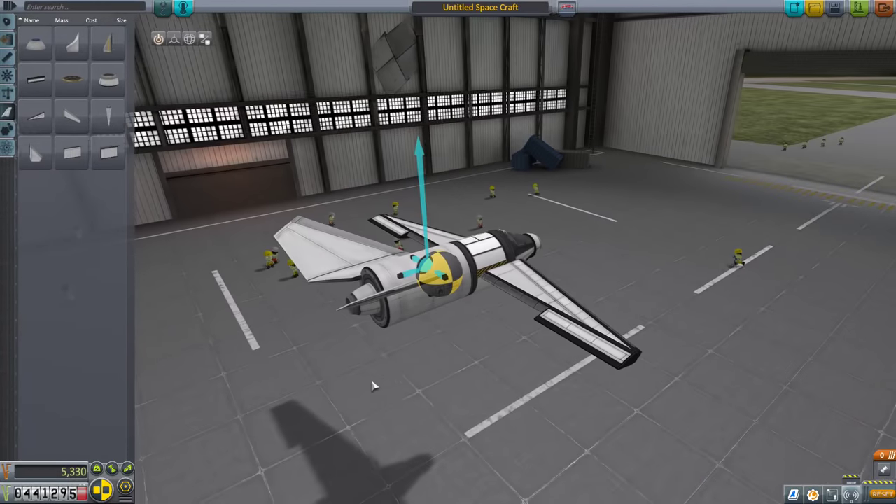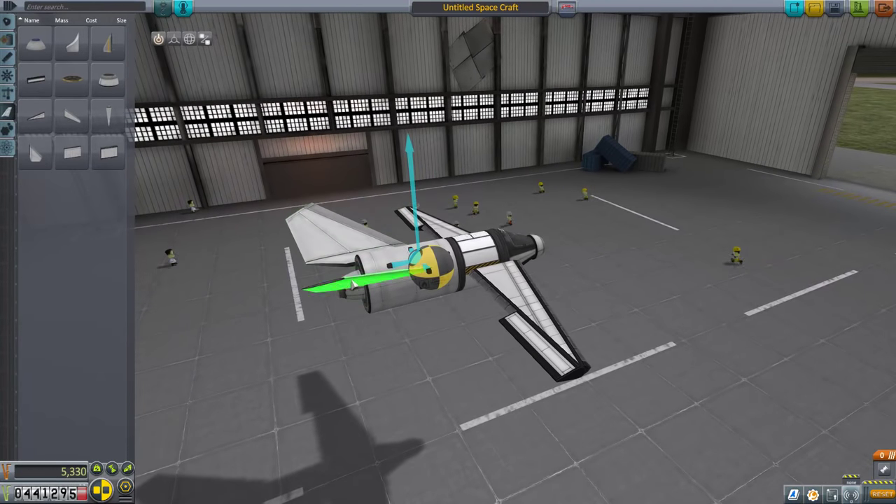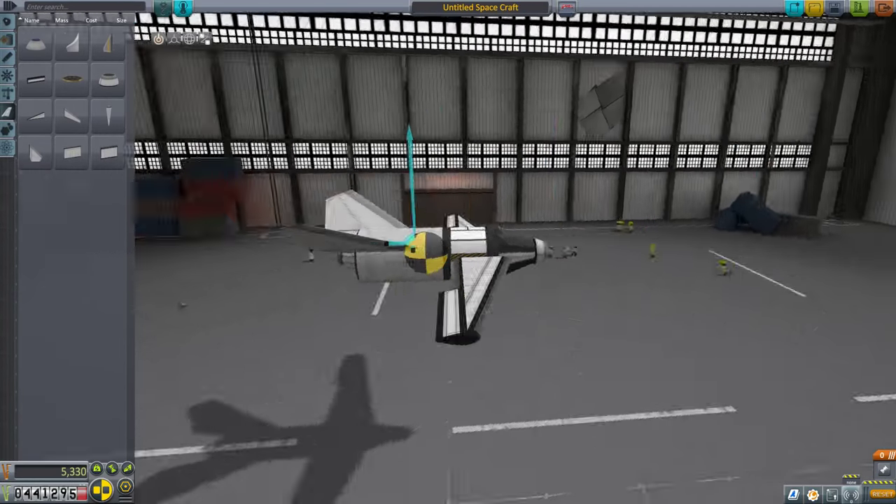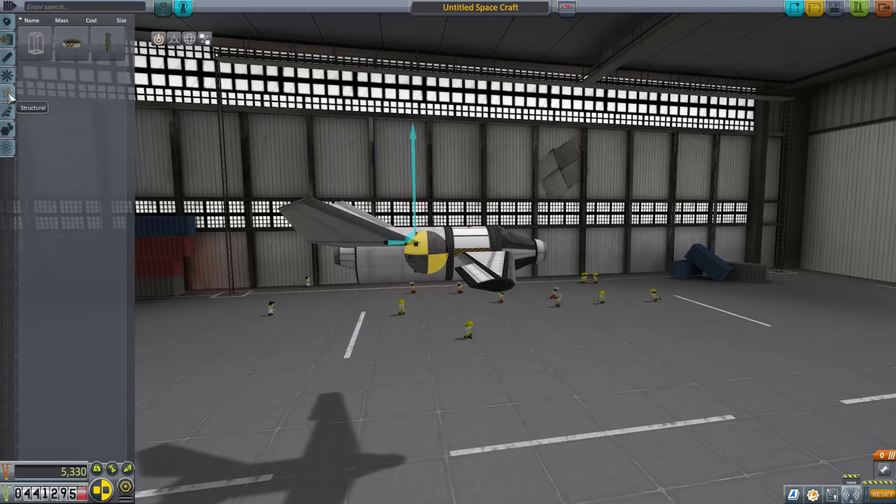We don't have the wheels yet, so we're going to have to make an adjustment, and we still need some elevons on the wings over here. There we go — like that, so that we can roll. We're going to control pitch mostly by our tail, and we roll with the elevons. We have a little bit of yaw from the tail fin, not much though. We're going to mostly test this on the ground to start off with, actually — we'll see how that goes.